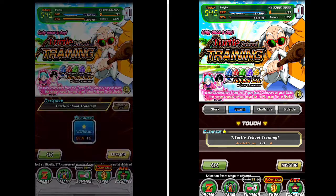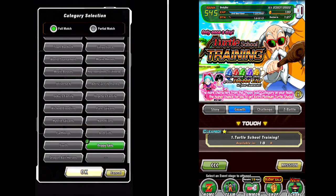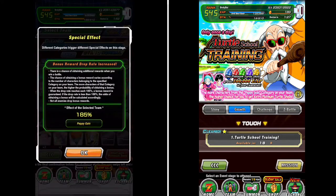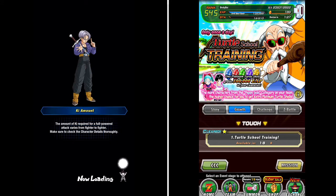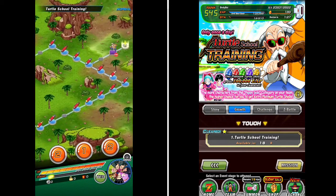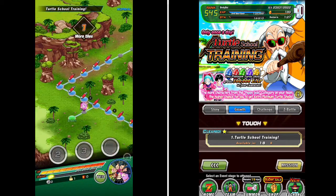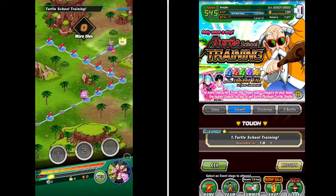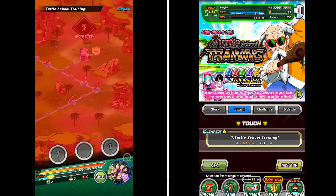The next event we're going to do is the training event — the turtle school training event. It actually has a buff for category: if you use the Peppy Gals category, you will receive bonus items. This stage is similar to the other ones in that you can find a buffed-up version of the boss. He's not necessarily hard, but if you see the buff Roshi, you know that you're going to get at least a multiple of each type of training item. You want to make sure you choose the route that has the most golden red capsules, because those are guaranteed turtle shell drops in this stage.